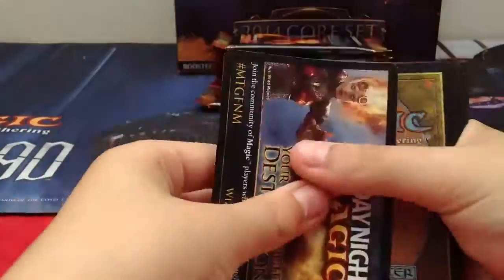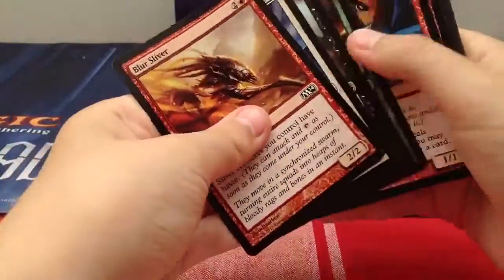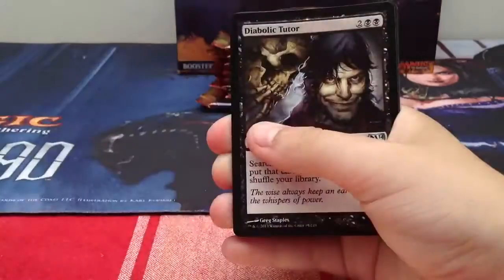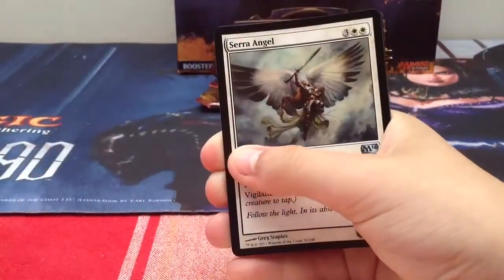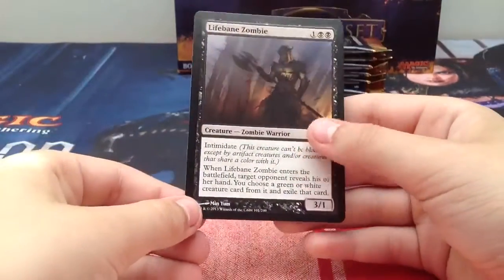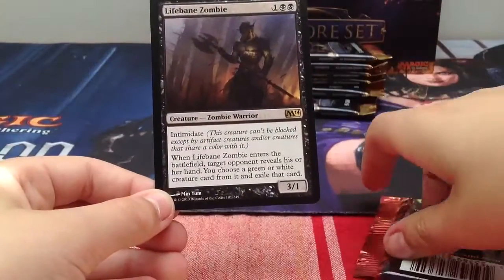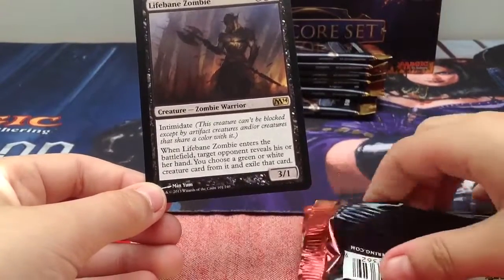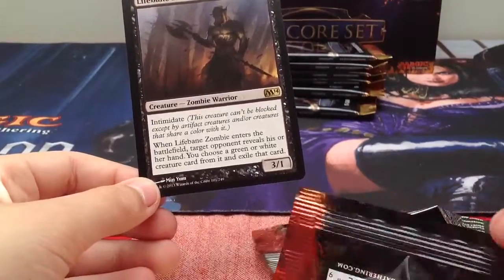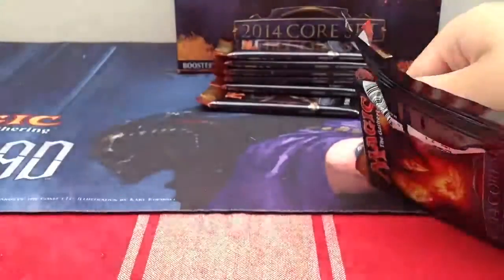Road of Expendables, Diabolic Tutor, Seraph Angel, and our rare is Lifebane Zombie - a good card. Two black one generic, intimidate, a 3/1. When it enters the battlefield, target opponent reveals their hand and you choose a green or white creature card from it and exile that card.